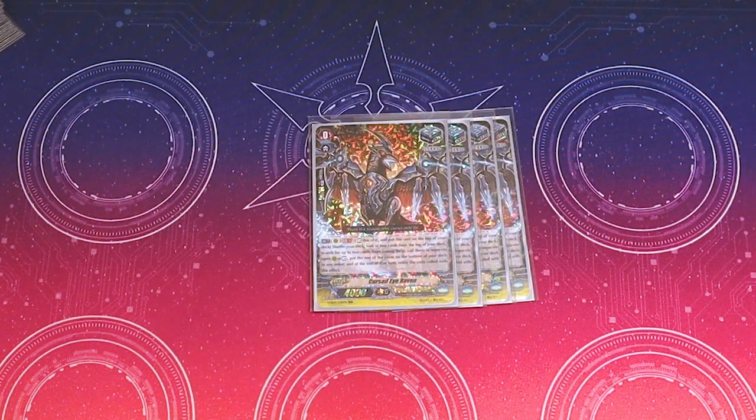I run four copies of Cursed Eye Raven. You can honestly do three, but you kind of want to run the four stand because you can re-stand Dagda. So four stand is really important. Its skill is Act GB1 — you can rest this card and then return it to the top of your deck, shuffle, and then check the top two cards. You can call any number of them to separate open rearguards as rest.